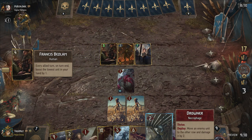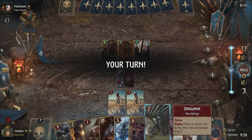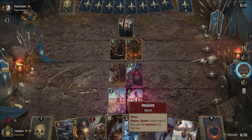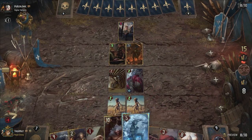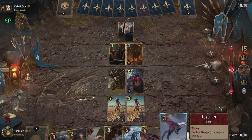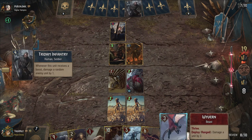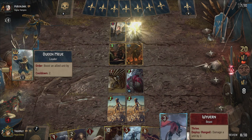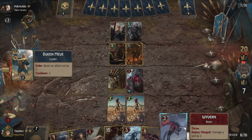Thrive is a keyword that boosts any units that have it by one every time you play a unit with a higher power than the Thrive unit. This means that usually we start with a few low-level Thrive units, upping the power while going through the round, setting up the board with lots of Thrive units before you start playing your high power units — which this deck actually has a lot of.